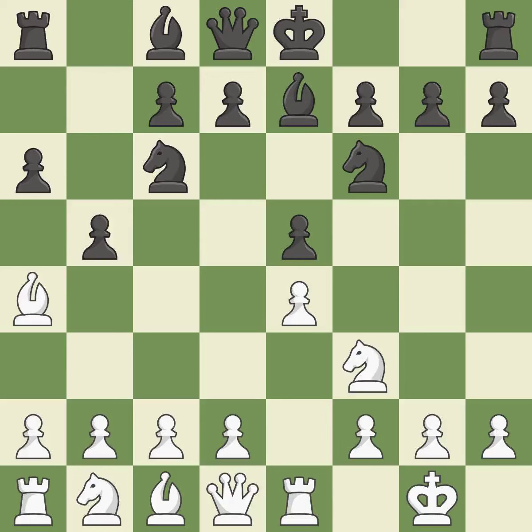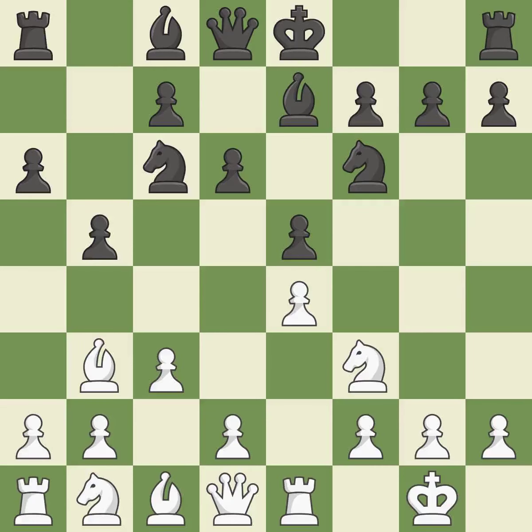b5 gains space on the queenside and forces the bishop to the b3 square. Bb3 is forced, but the bishop is well placed because it attacks the f7 square. d6 defends the e5 pawn and allows the light-squared bishop to develop. c3 prepares the d2-d4 pawn break and clears the c2 square for the light-squared bishop.